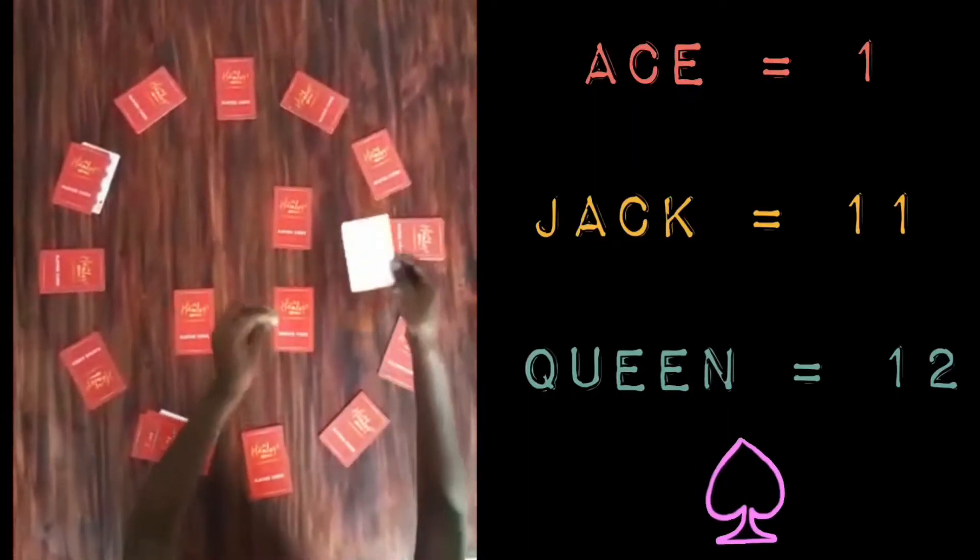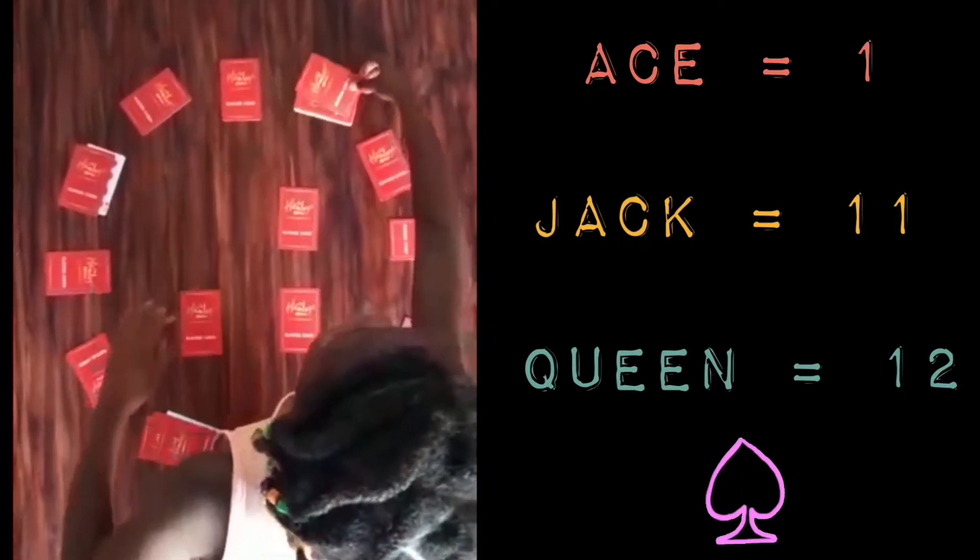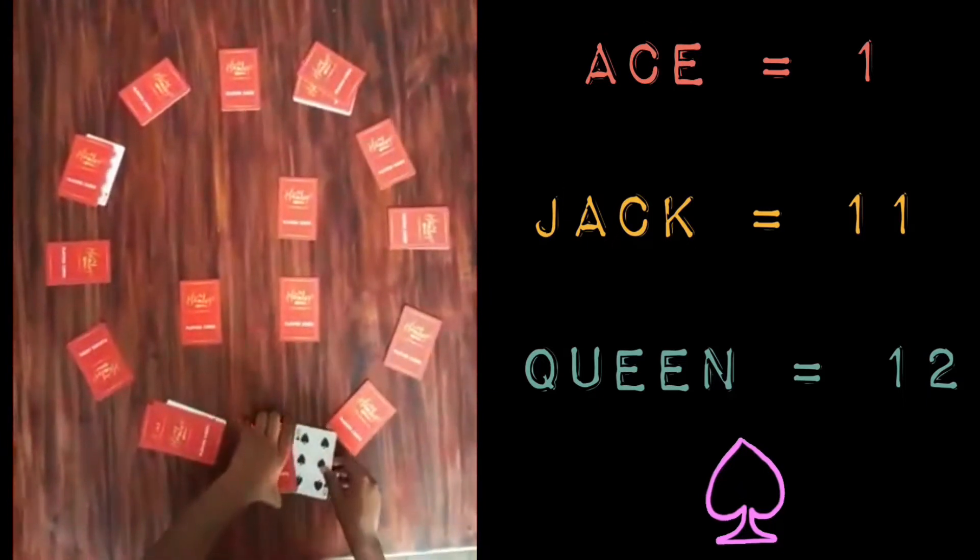In this game, an ace has a value of 1, a jack has a value of 11 and a queen has a value of 12. Continue in this way until you get a king.